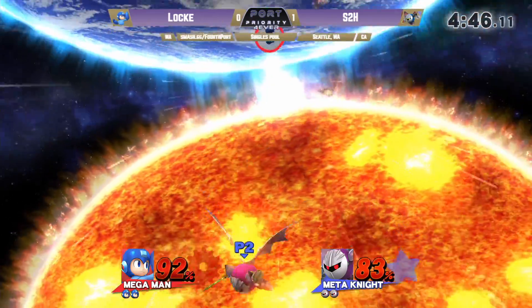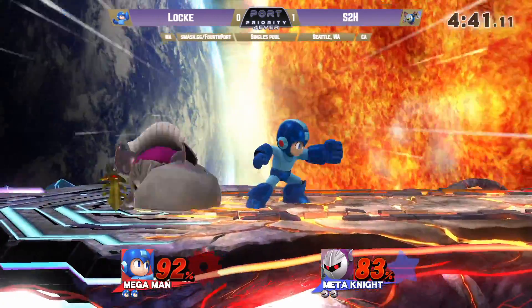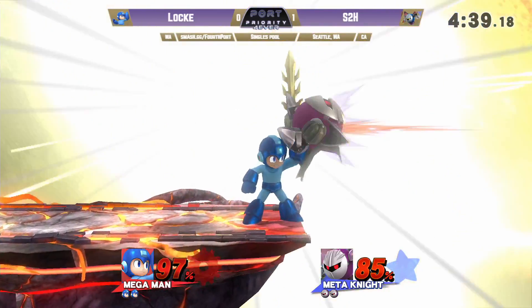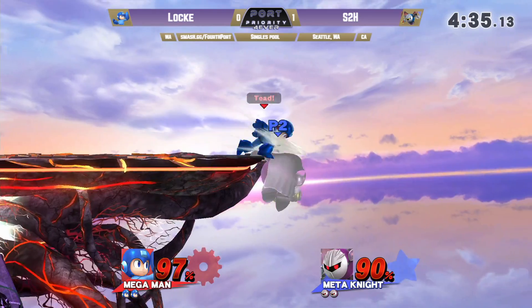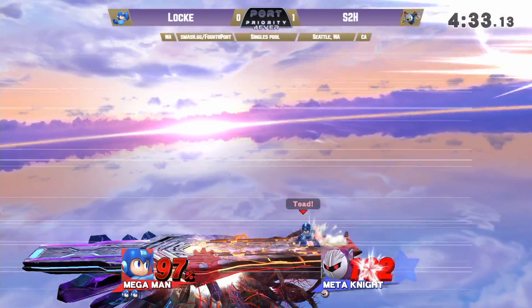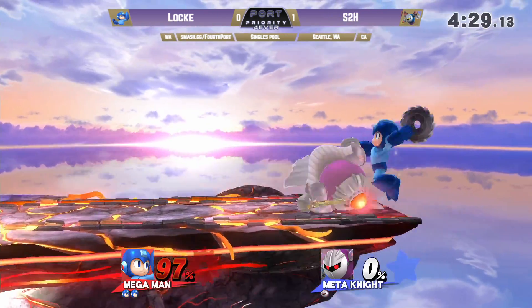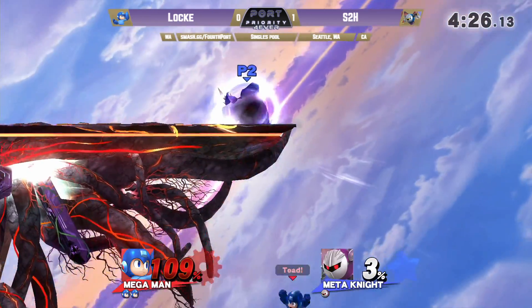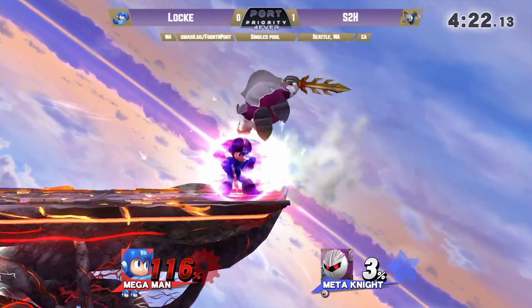A lot of back and forth so far. Locke not quite going to die from that yet — I think he's trying to DI the first hit in so the second hit doesn't connect. But you saw how high he went from that second hit — it was close. The trump back air — gets the back air. Locke's been looking for that a couple of times. Using that smart bomb to connect while he still has the respawn invincibility — that's smart. Smart stuff with a smart bomb.